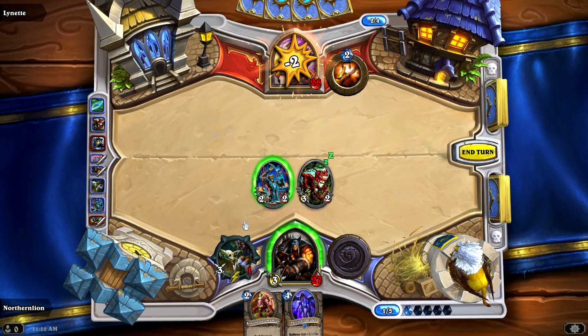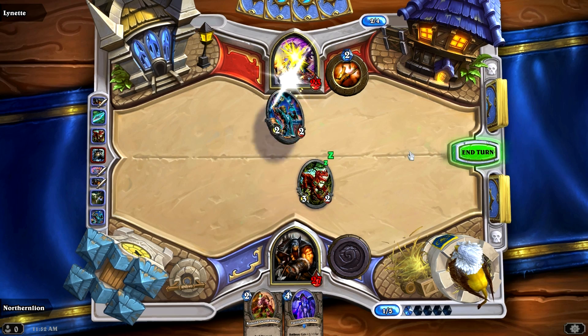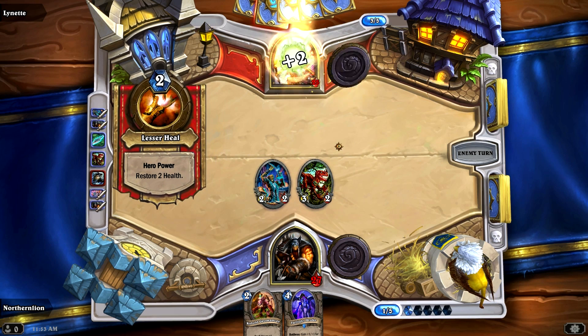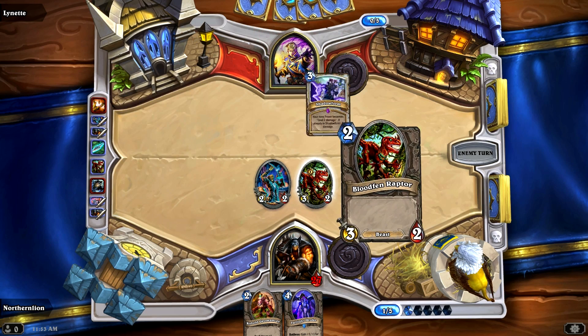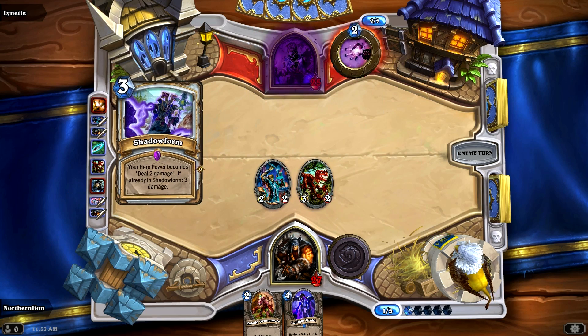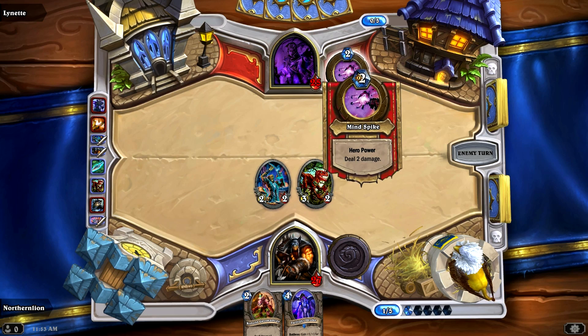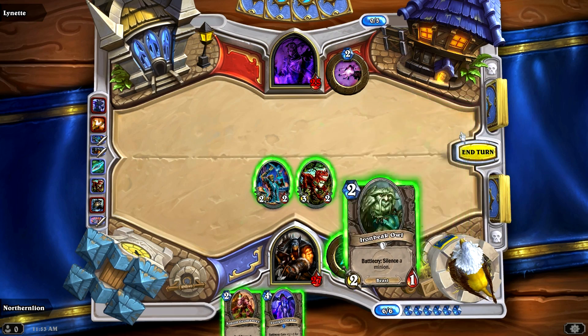I'm kind of making the mistake I make a lot, which is to rush him down a little bit too early. We'll hit him with our Eagle Horn Bow, and then we'll hit him like this as well. For 2 mana, obviously, he can heal himself, but then he's not going to be able to deal with both of the minions I have on the field. I haven't played that many games against Priest characters, so I actually don't know how this is going to work out. This is a very different deck than the deck I'm used to running with.